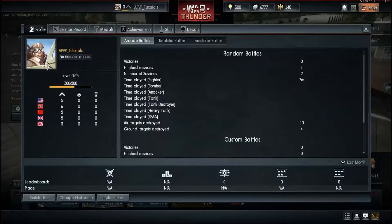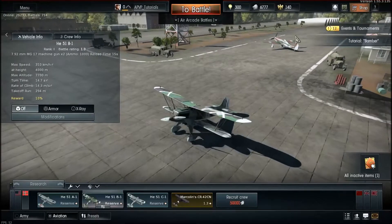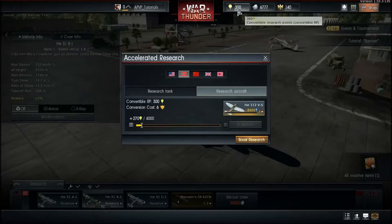That's pretty much the profile — you can also change your profile picture. Now let's look at convertible research points. You can see 300 here — that's how much convertible RP you have. This lets you convert research into progression for better stuff, but technically you'd need Golden Eagles to do so.